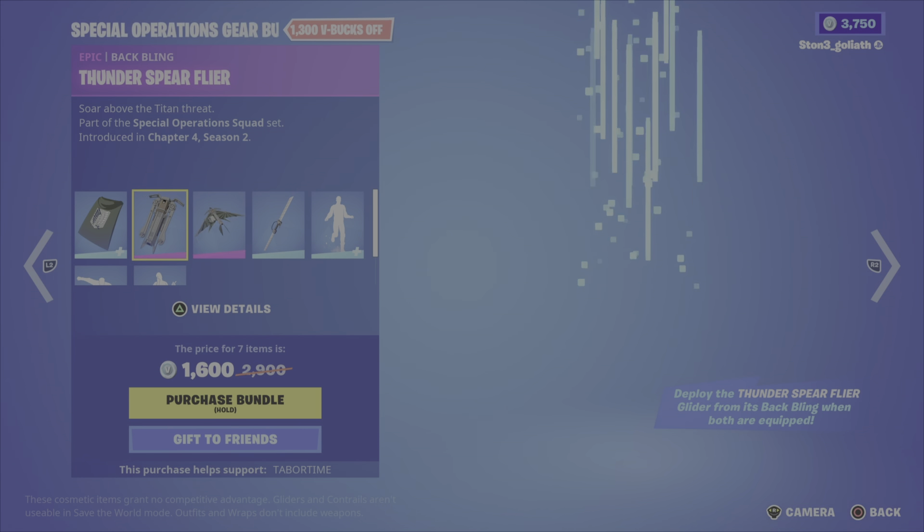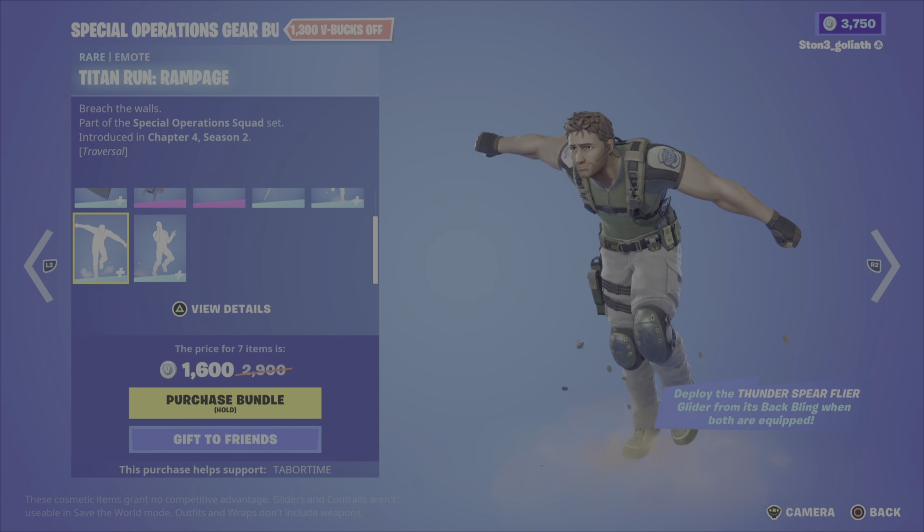Then you get... Is that a key? No, it's a needle. I don't know the significance of that. And you get the loading screen. This is the second bundle pack, which is $1,600. You get two different back blings — one was a cape, and the other one turns into a glider.